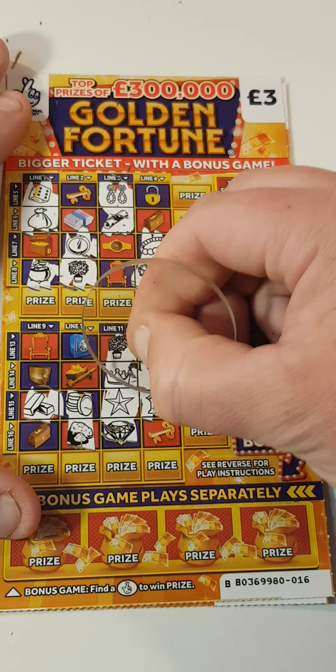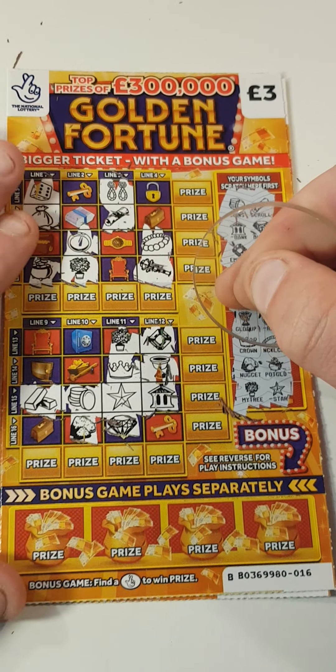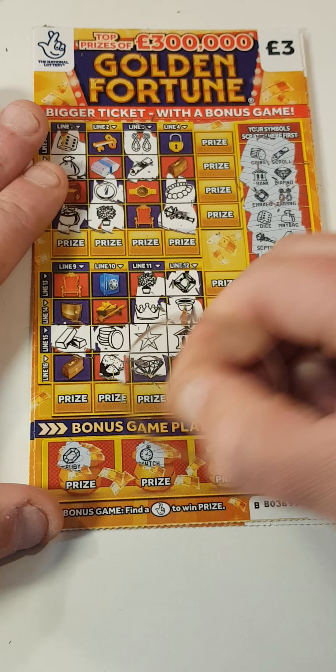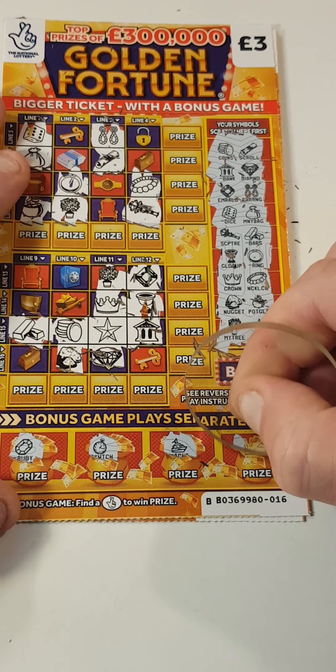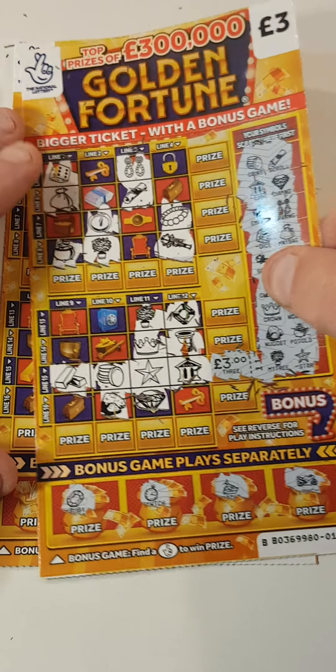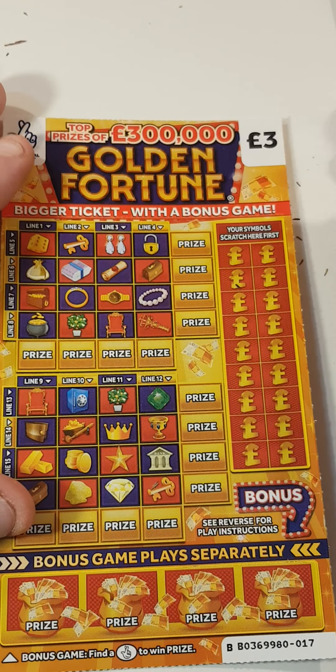And a star — we've got a winner! We have a winner, so it's not a bust. Can we find fingers to go with it? We've got a ruby, pocket watch, a ship and a bike. Three pound card — it's not much but we'll take it.